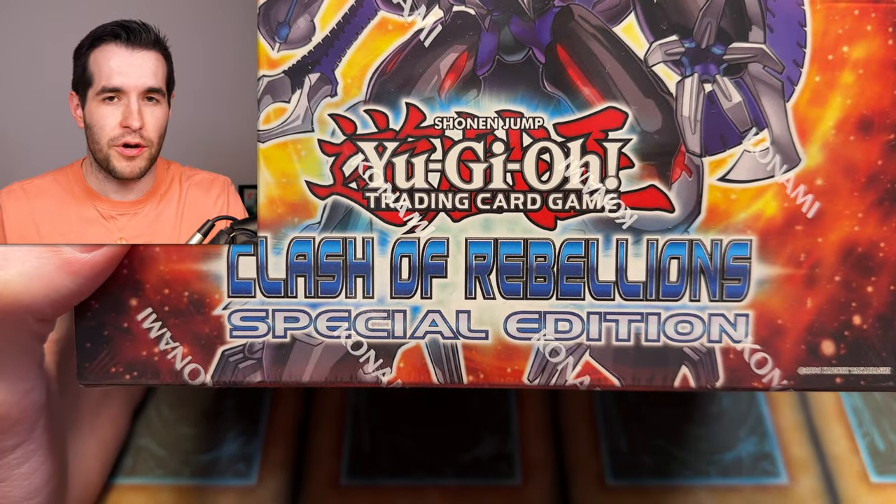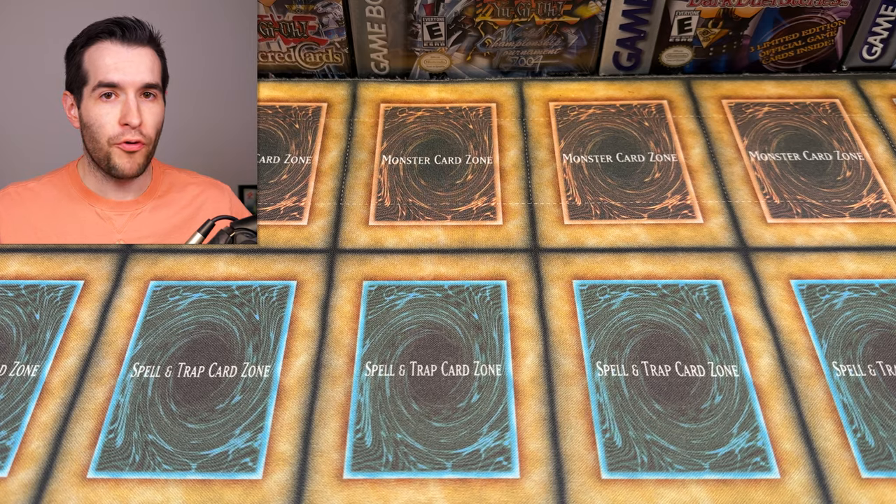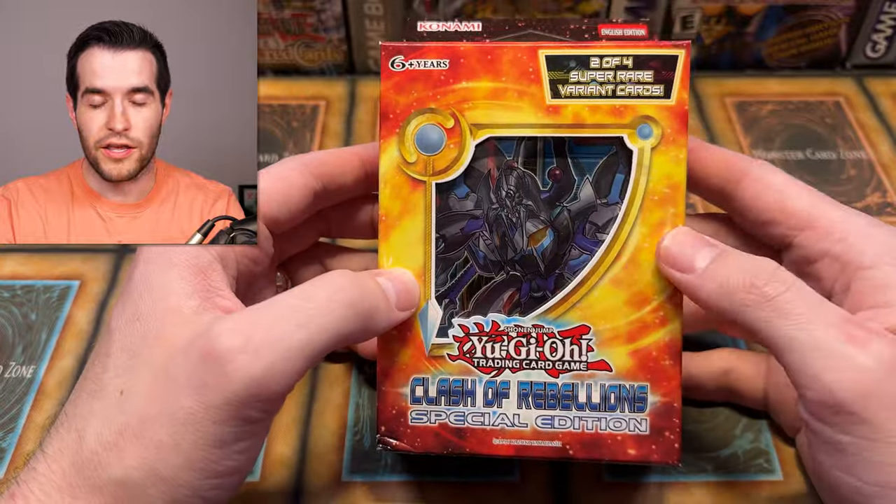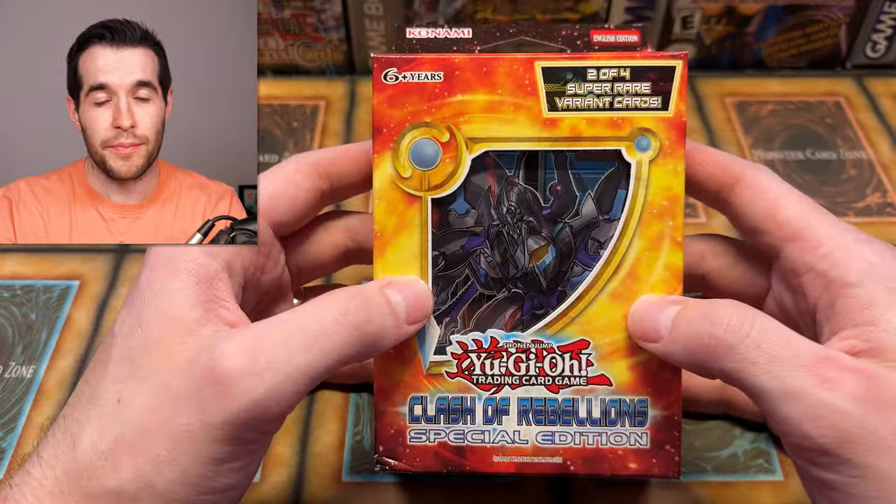Speaking of that video yesterday, go watch it because we pulled one of our best pulls ever. But before we open that up, we have a giveaway. I have another special edition that I'm going to be giving away — just a single one. This will have a Ghost Rare in it because I'm giving it away. I actually gave away a box with a Quarter Century Promethean Princess Bestower of Flames in whatever set that was in.